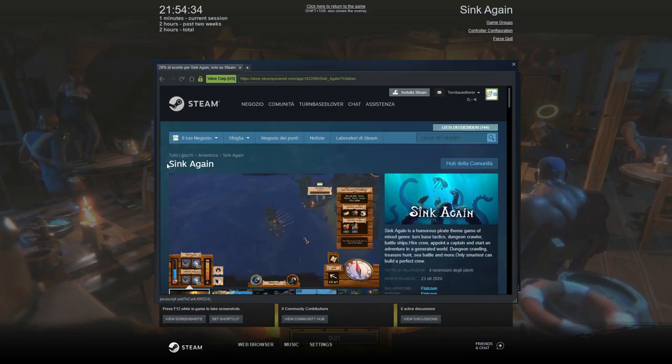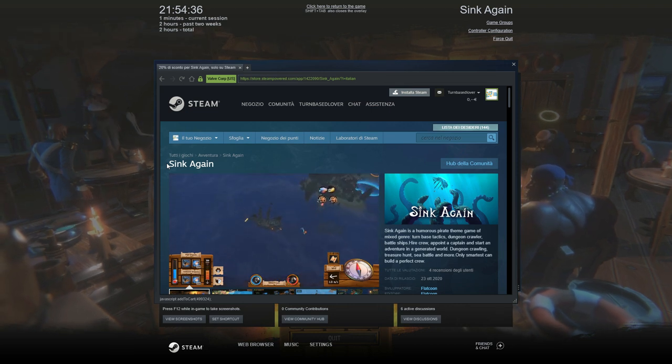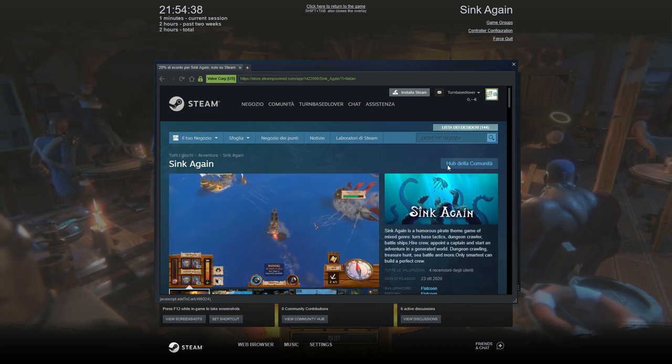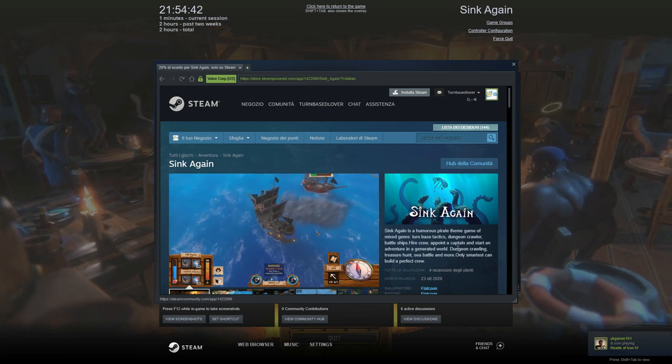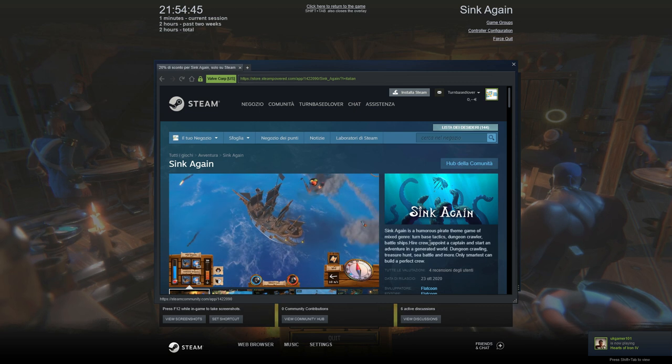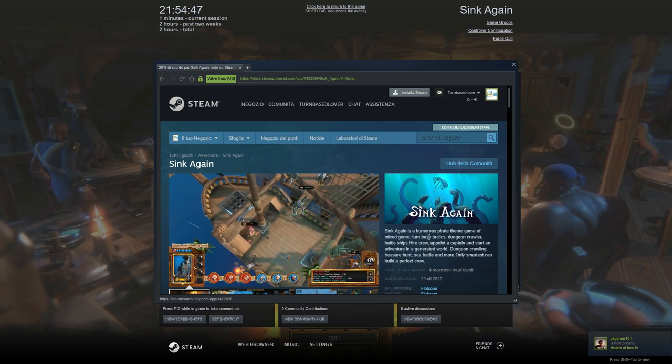Hi guys, I'm Marcello, welcome to a new first look video. Today I'm gonna play SYNC Again by Flatkoon. This is a pirate game that mixes up battleship combat and dungeon crawler turn-based tactics battles.